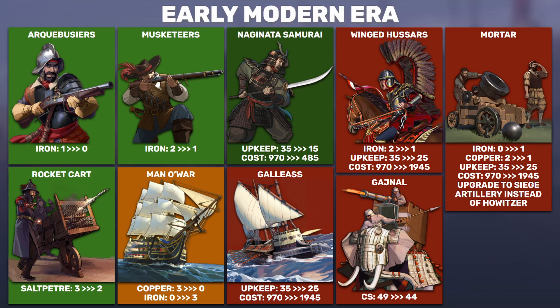For the halberdier replacement — the Naginata Samurai — their cost is going way down because the halberdier costs 485. Previously this unit was priced way too high. Now it's dropping to match the standard replacement. There's a reason they used to cost more: their combat strength is 46 versus the halberdier's 41, matching the musketeer. They're honor-bound so they can't retreat. Not only does the cost go down, but the upkeep drops quite severely — adjusted to a lower tier plus the patch's overall tier reduction. A pretty nice buff for this unit.